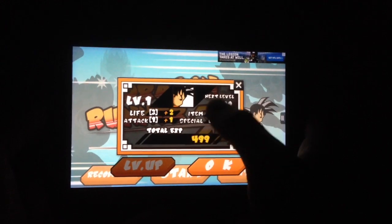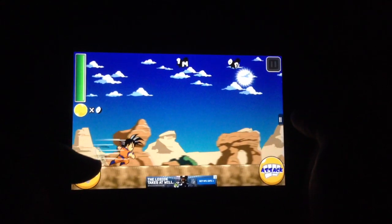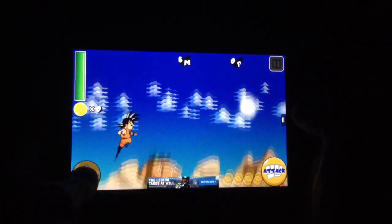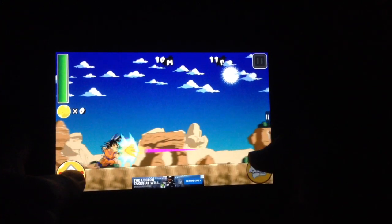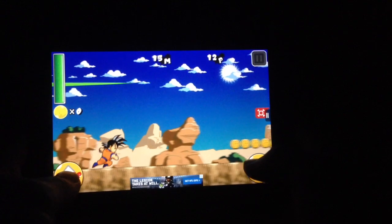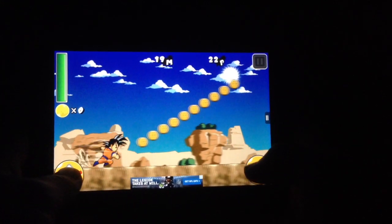We're going to go ahead and hit start, then hit OK, and then we're going. As with all running games, this is pretty button-mashy, and the buttons are very simple. You have the jump over here, you can tap twice to double jump, and then the attack, which does a sort of typical Dragon Ball attack. You can actually push away other people's attacks just by pushing the attack button, and double jump can be used to go higher.